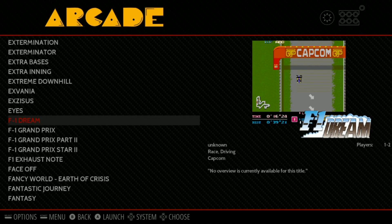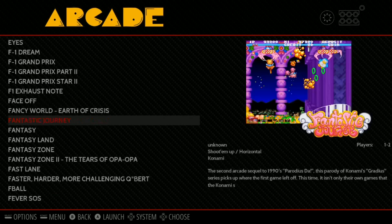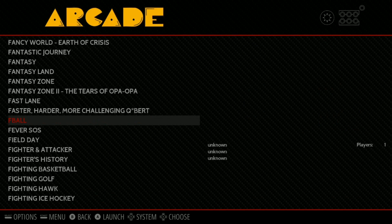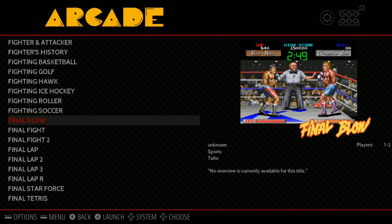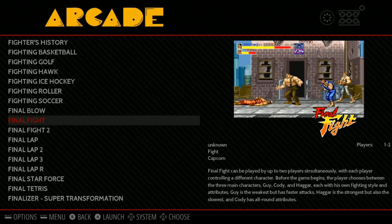Last left off in F, so we got some Formula 1 games getting better and better - I just saw the graphics there, got better and better. Q-Bert, good one. Basketball, soccer, boxing game, Final Blow - looks pretty good. Got a couple Final Fights, it's a classic. Check those out.